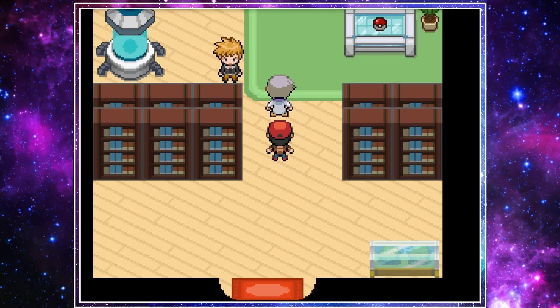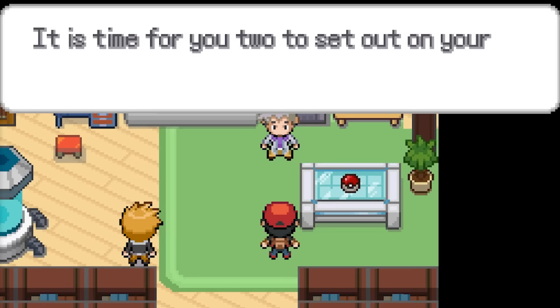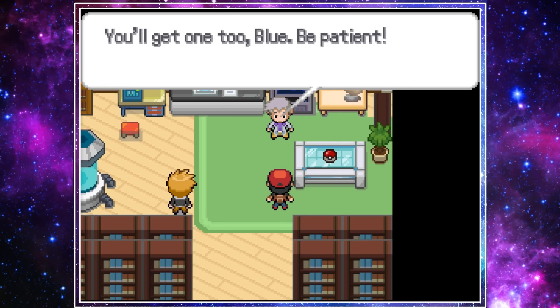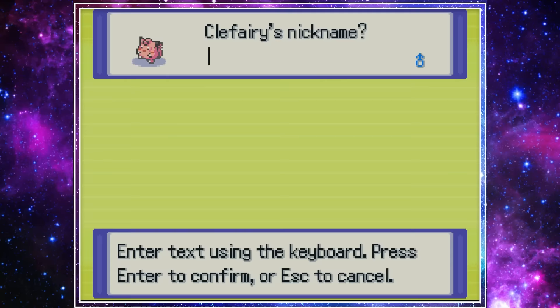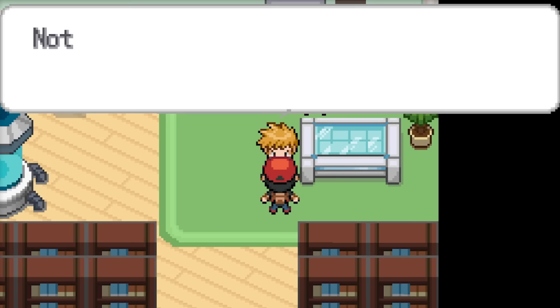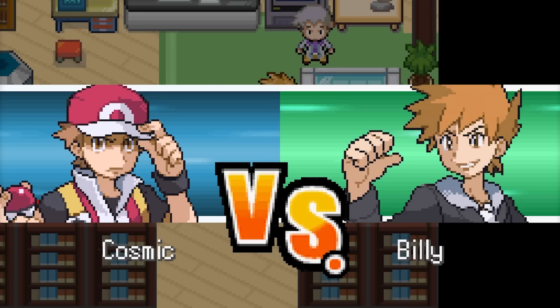As all Pokemon games do, we started by naming our rival. For some reason, I chose the name Billy, and it was time to choose our starters. For this run, I set our starter to be Clefairy, as it has a ton of space-themed fusions. After every gym, we're going to spin a wheel to add one of these space-themed Pokemon to the team, so we get to see a ton of cool and unique fusions.